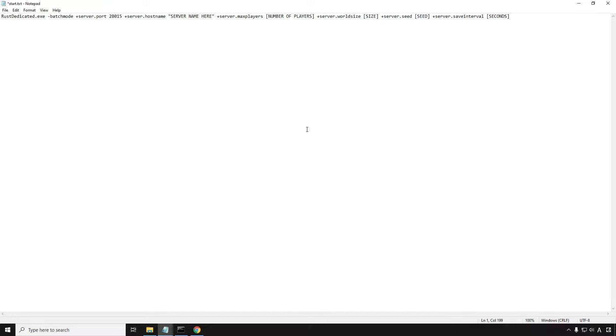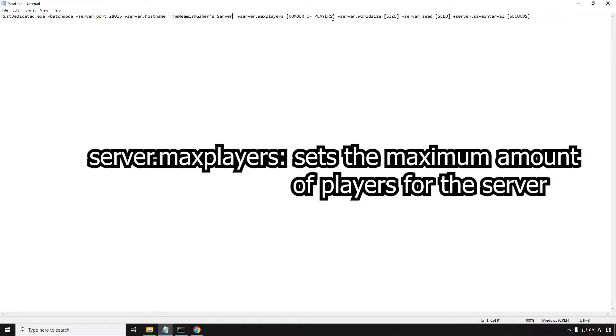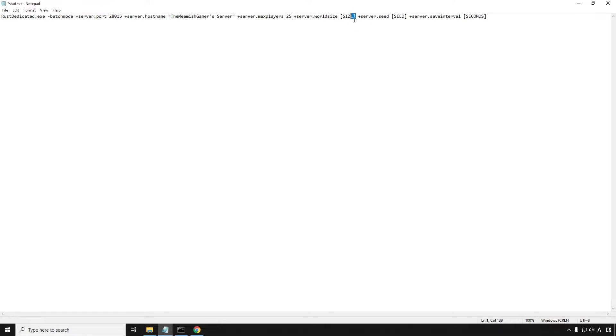If you are new to hosting your own servers, you shouldn't change server.port at all. You can use server.hostname to set the name of your server in the server browser. server.maxplayers can be used to set the maximum amount of players that can play on your server at once. Players above this will be put in a queue and admins can join regardless of how many players are on. server.worldsize can be used to set the size of the server's map, server.seed can be used to set the seed of the server's map, and server.saveinterval can be used to set the amount of time between server saves in seconds.